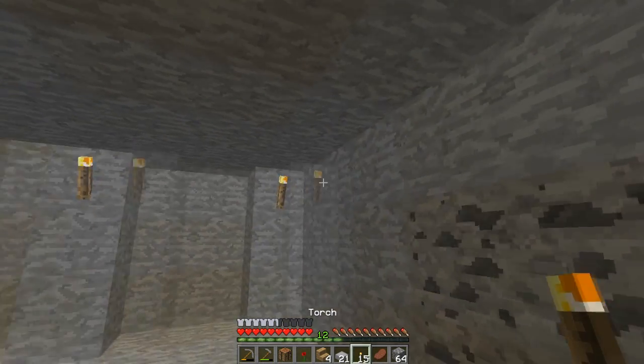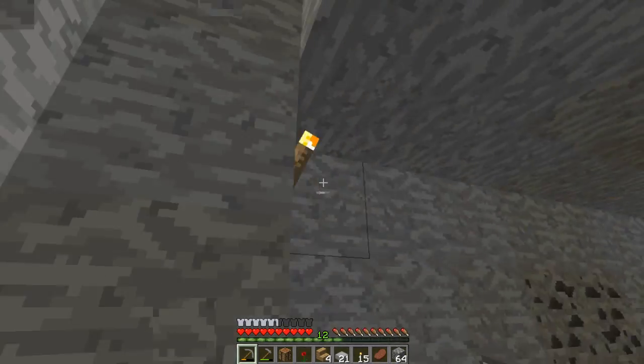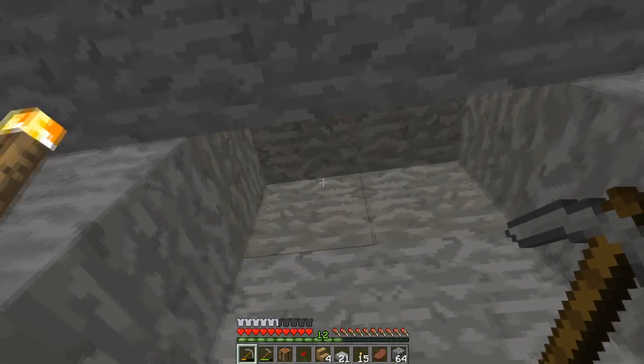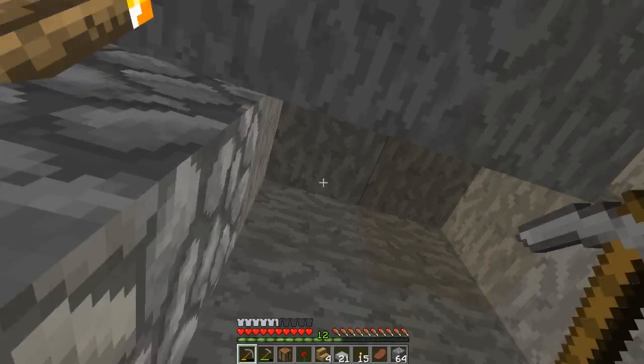There's the torch right there. I'll tell you why we need a block up there — I got that because the chest requires one block open up there, or else it can't open. That's why I'm leaving a gap right there.